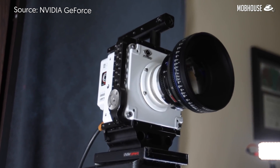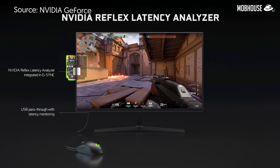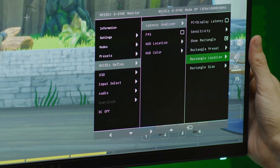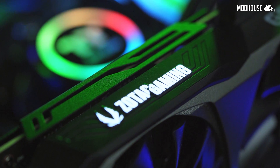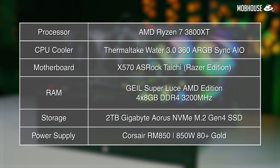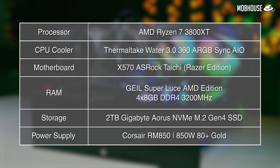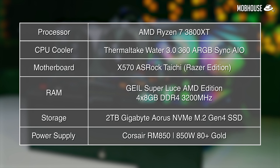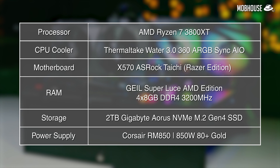Previously, testing system latency required expensive tools, but now with new G-Sync 360Hz displays featuring the Reflex Latency Analyzer tag, you can accurately test and measure system latency. We couldn't get one in time for this review, but we're looking forward to testing it next. For our test bench: Ryzen 7 3800XT CPU, Thermaltake Water 3.0 360mm ARGB Sync AIO cooler, ASRock X570 Taichi Razer Edition motherboard, 32GB DDR4-3200MHz RAM, 2TB Gigabyte Aorus NVMe M.2 Gen 4 SSD, and a Corsair RM850 80 PLUS Gold PSU.